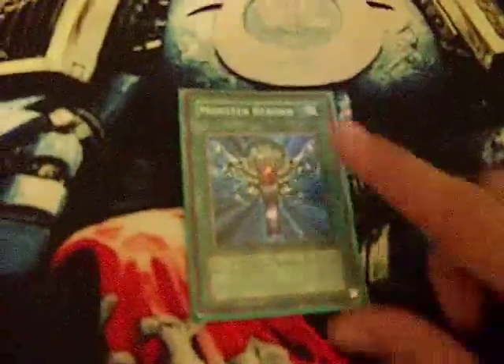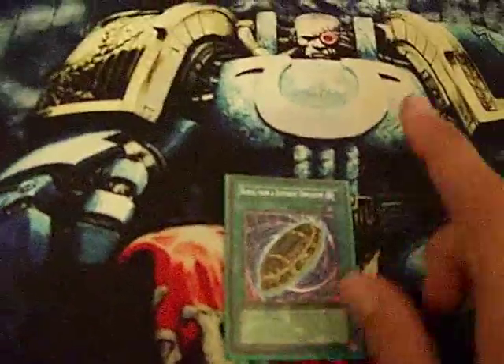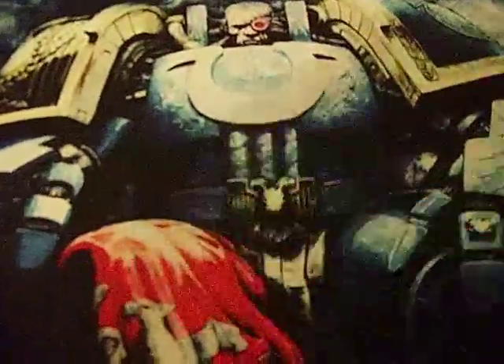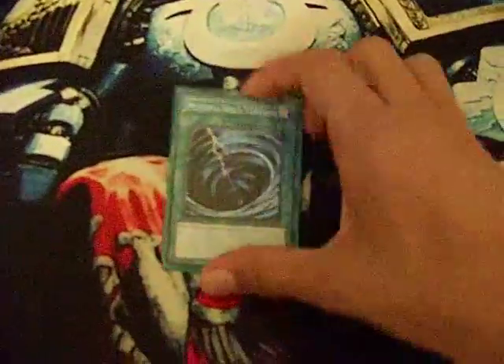Staples: Monster Reborn, one Lightning Vortex, one DDR — Different Dimension Reincarnation, one Allure of Darkness, one Giant Trunade, one Burial from a Different Dimension — this is Rare Champion Pack, one Sword of Reeling Light to stall, one Dark Hole, one MST, and one Book of Moon.